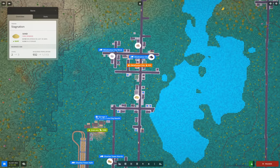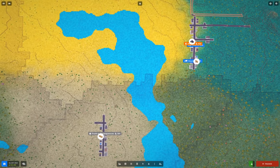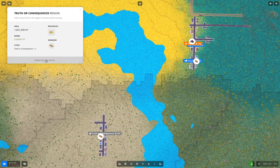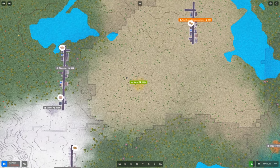What I'm going to do here is actually connect up some sand. Now in this region — the Truth or Consequences region — we have sand. So first of all I'm going to unpause the game, and we're going to grab the Truth or Consequences region. That's going to give us sand, and then I'm going to connect that up to the rest of the network.